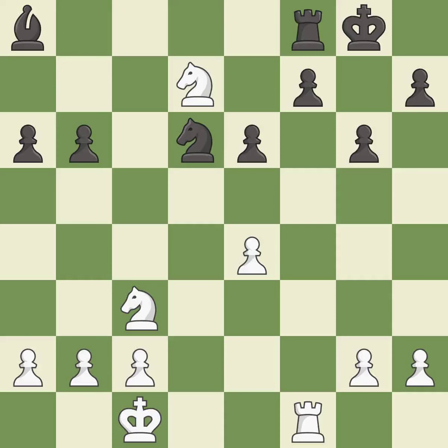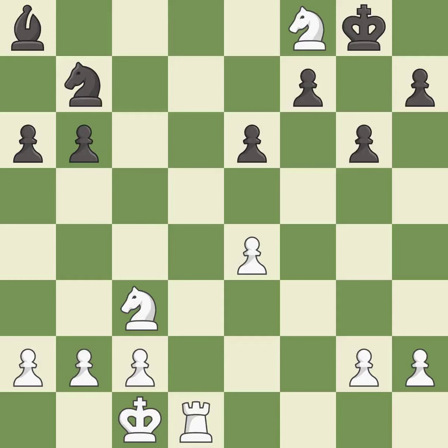This wins a knight; it is best. This move puts the knight on a safer square; it is excellent. That was a free rook; it is best. Recaptures. This is the start of the endgame and black is losing.